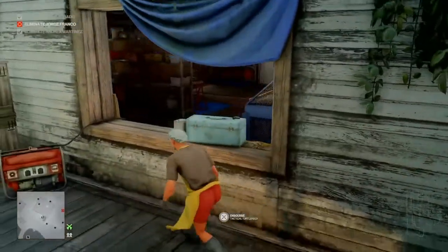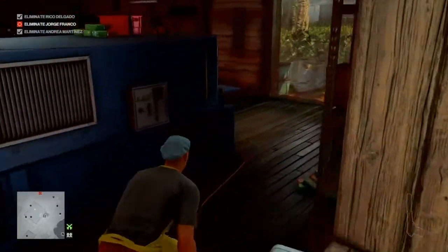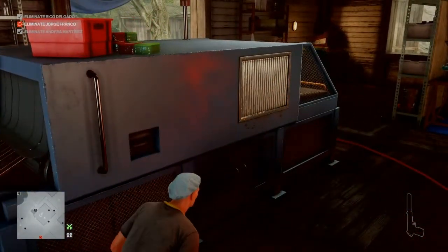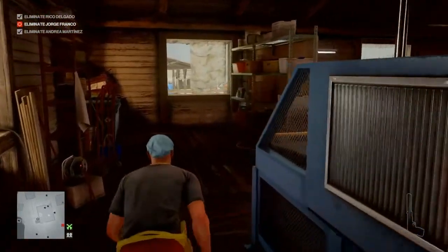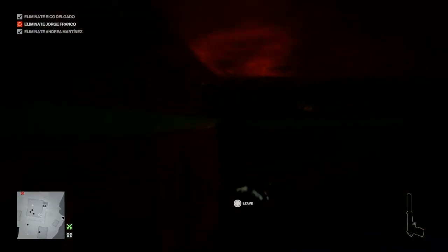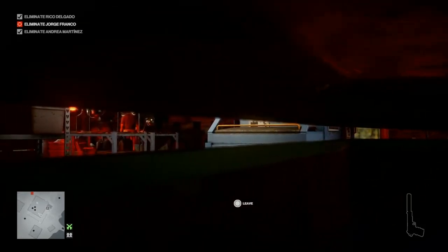Once we have that done we can duck in through the window. There is an enforcer in here, but he is positioned in such a way that we can get to the machine and put in our computer chip, then immediately run back around the machine. The computer chip will activate the machine and get the enforcer's attention, so we run around the back of the machine and into the dumpster in the corner of the room, and we just wait here.